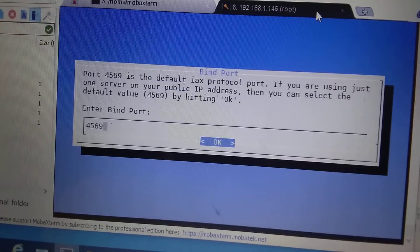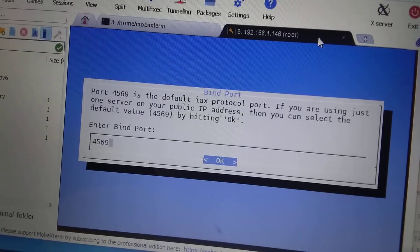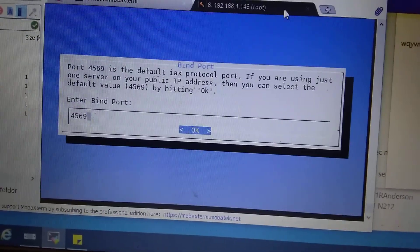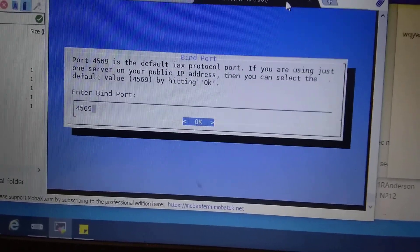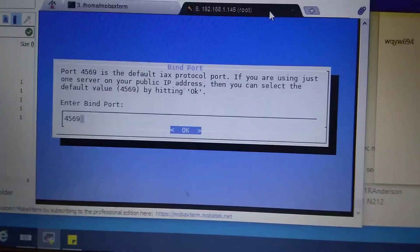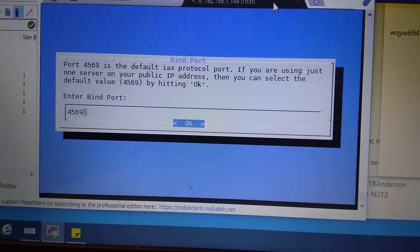A lot of people are trying to ask me about port forwarding. The network is not currently set up to allow incoming connections. It can do it if you want to send me IP addresses and open ports on your router. You can change it from 4569 to something else if you are using an all-star node — you just got to let me know whatever you change that to and I can update it on our end. But for the layman's person that doesn't have an all-star node and doesn't care about incoming connections, you can just click OK.